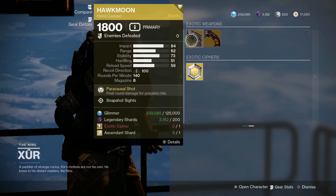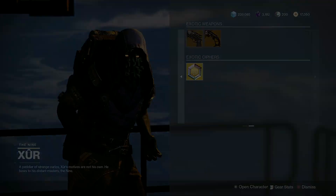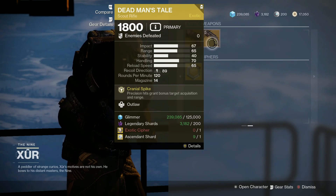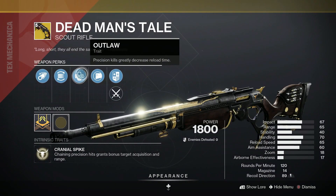For the exotic weapons this week, we have the Hawk Moon with snapshot sights — that's a decent roll. And we got Dead Man's Tale with Outlaw. Precision kills greatly decrease reload time.